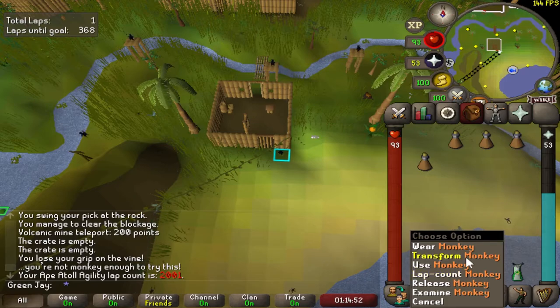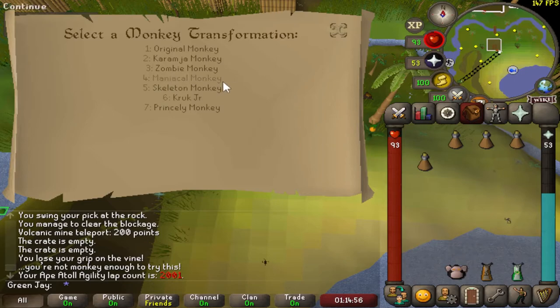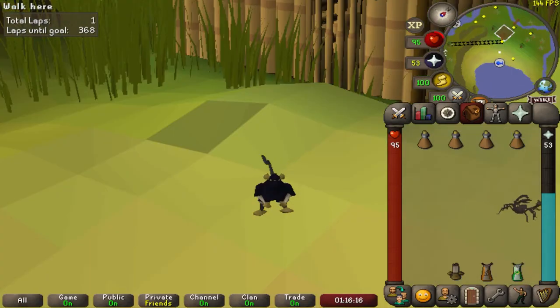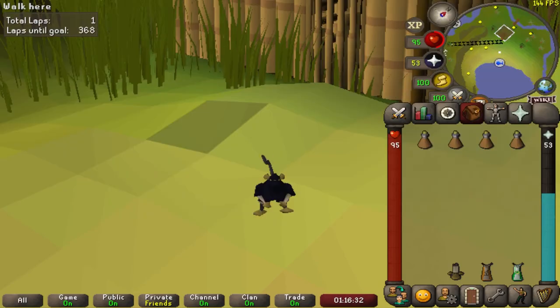To unlock the actual Collection Log pieces, you're going to right-click on your monkey and click Transform. When you've unlocked a new monkey transform, just click on it and you'll get that Collection Log filled up. To finish the Collection Log, you have to do 2,000 laps. You'll get the Karamjan Monkey at 100 laps, the Zombie Monkey at 250, the Maniacal Monkey at 500, Skeleton at 1,000, Kruk Jr. at 1,500, and finally the Princely Monkey at 2,000 laps. Good luck out there.